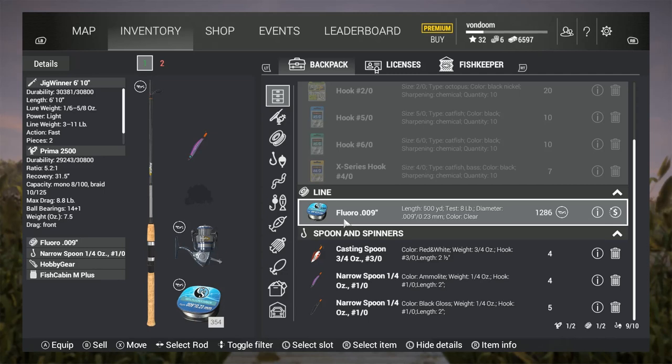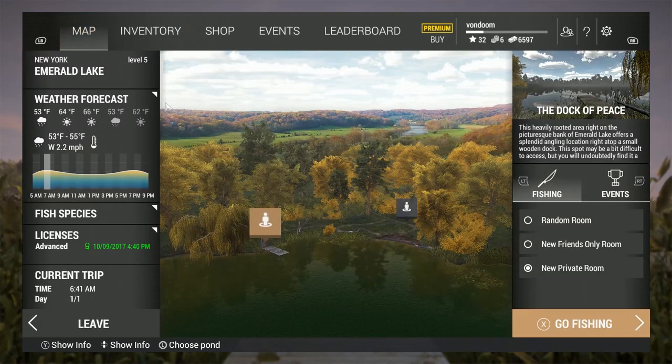To drag that lure around today I brought fluorocarbon line. I'm choosing fluorocarbon for this lake because it kind of emulates the water color around it — since the water is a somewhat transparent green, it'll be a boon, because predators that hunt like these walleye do have pretty good eyesight.